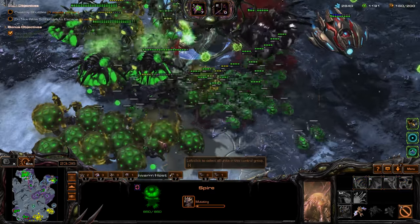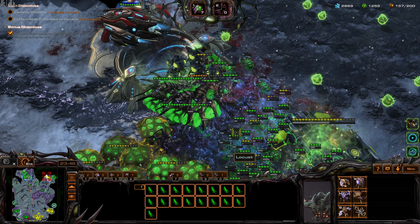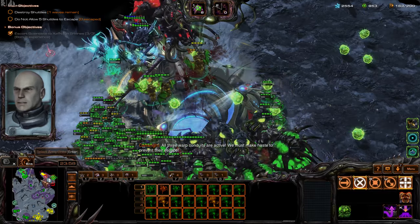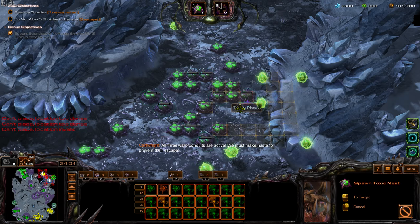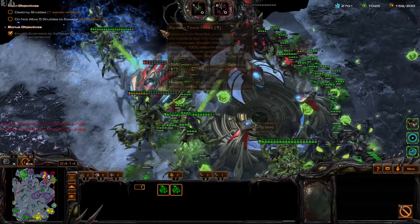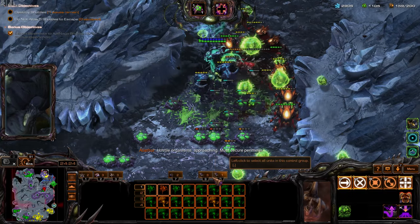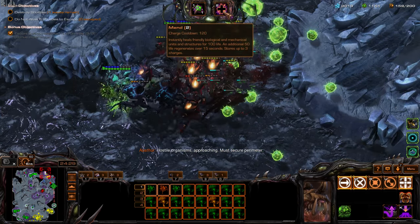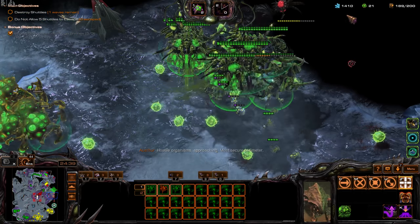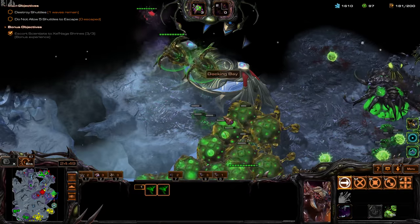We're just gonna start our Greater Spire — seems like a good timing. I'm getting some latency issues; half a second of latency is awful. We must make haste to prevent their escape. I've camped this area with Toxic Nests because we know where the enemies spawn. Pull back — not in time. Just keep walking through there.